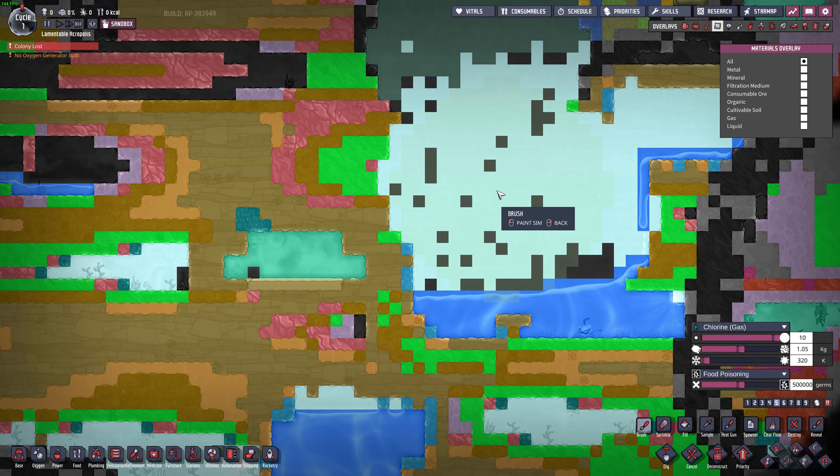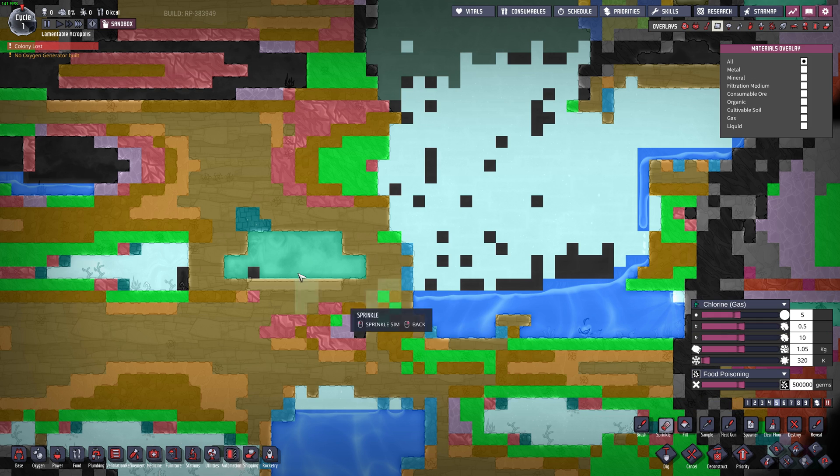Brush is going to be the same way as fill but with the brush tool. I usually use brush at size 1. I use it for changing individual tiles or making things like liquid locks. There's also a food poisoning toggle if you care about that.